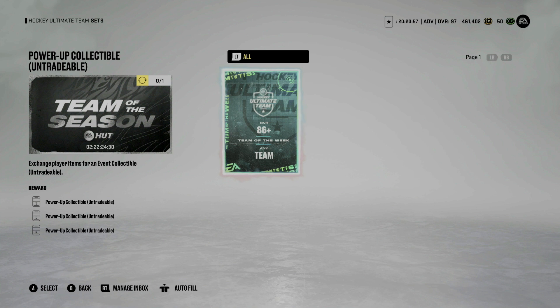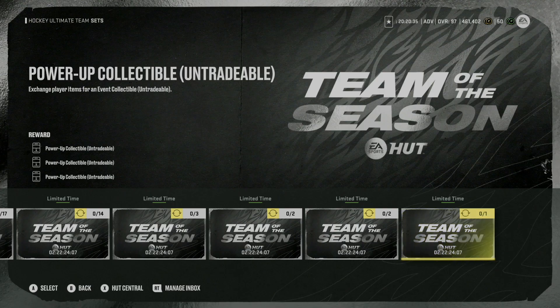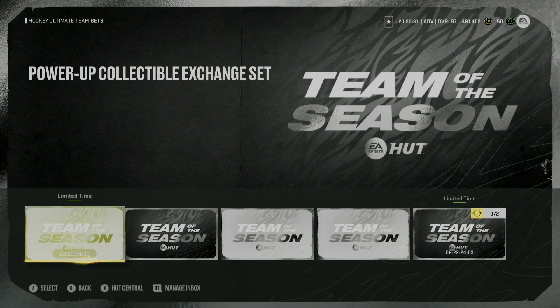The second version of this is the Team of the Week set, and the max overall they're doing right now is an 86 overall, so it shouldn't be too hard to find. I was able to get some for a steal. Anything under 45,000 is great, anything under 40,000 is phenomenal, and anything under 35,000 — you're really in a great place because you're saving so many coins. If you have any power-up icons or X Factors, I 1,000% recommend doing one of these sets.